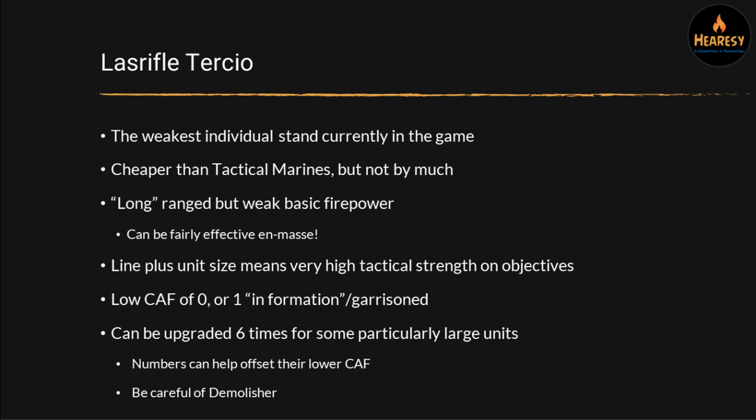The best thing in the game at killing infantry is other infantry, just because of the volume of shots you get for a cheap price. Tanks are just really bad at killing infantry in this game — not because their individual shots won't kill them, but because tanks are so expensive compared to an infantry stand, even if you put heavy bolters or autocannons on them. They're just not very good at killing infantry for the cost of the tank. So Las Rifle Tercios are actually pretty good at killing other infantry, and it's one reasonably effective way to run them. 10-inch still isn't a huge range, and you might not get to fire them all the time, but when you do, that's a pretty good way to kill enemy infantry.